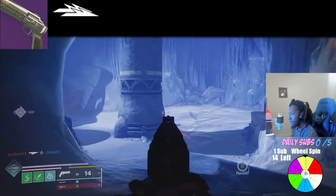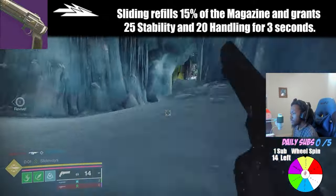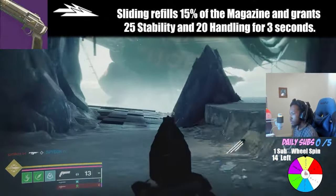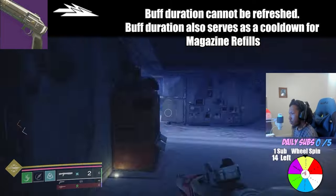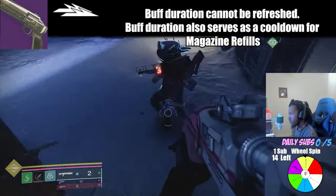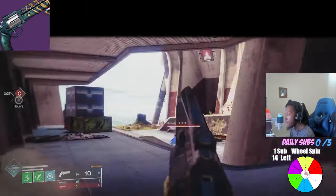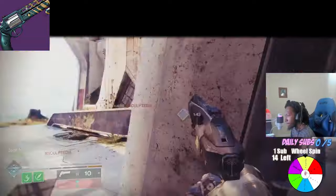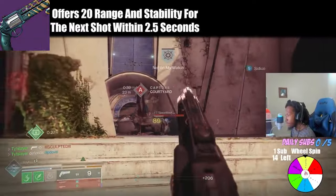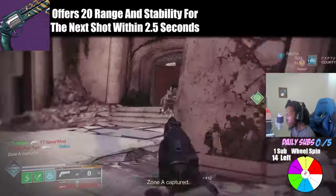Slideways reads: sliding refills 15% of the mag, granting 25 stability and 20 handling for 3 seconds. The buff duration cannot be refreshed. The buff duration also serves as a cooldown for magazine refills, but this could be bypassed by stowing the weapon. Don't confuse this with Slide Shot, which is present on Luna's Howl — there's no cooldown for Slide Shot, and it offers 20 range and stability for the next shot within 2.5 seconds.